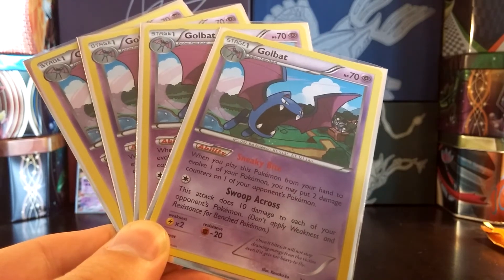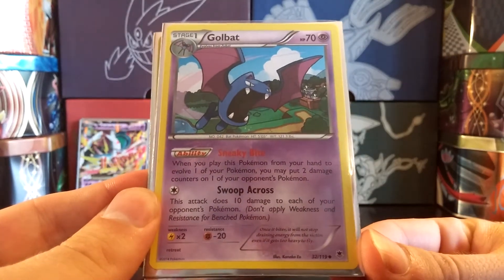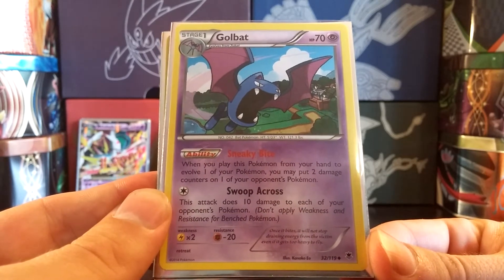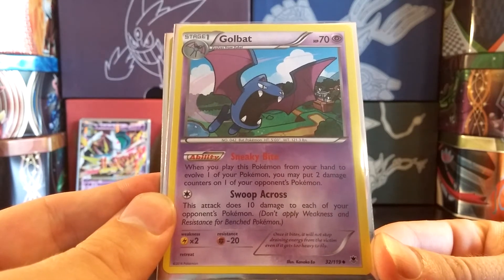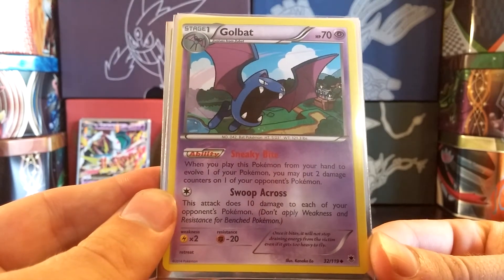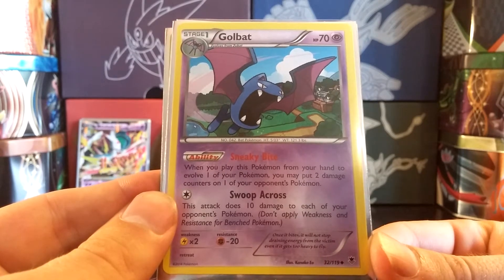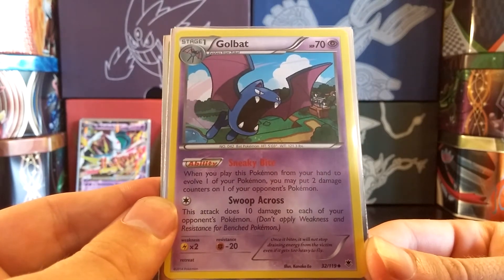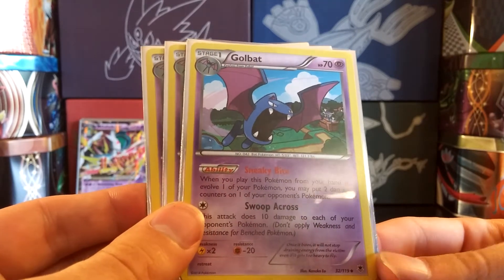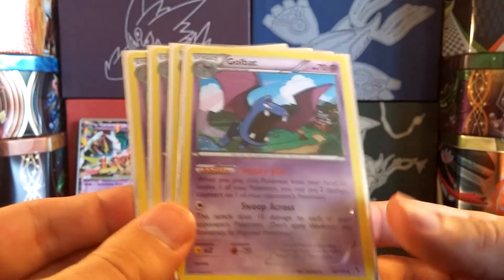What you'll mainly be using is the Golbat. At 70 HP, you'll be using these for the ability Sneaky Bite - when you play this Pokemon from your hand to evolve, you may put two damage counters on one of your opponent's Pokemon. Usually you'd put 20 on a benched Pokemon, then hit it for another 30 with Unwavering Blade - that's 50 damage right there. Keep hitting with Unwavering Blade and the damage adds up very quickly, softening up those Pokemon to be knocked out once they become active. With even three Zubats on the bench evolving into Golbats and Crobats, you're throwing out 60-70 damage a turn.